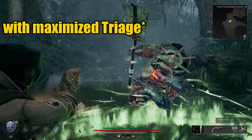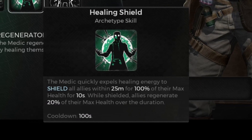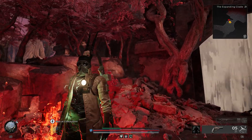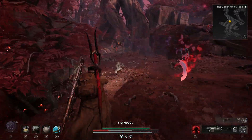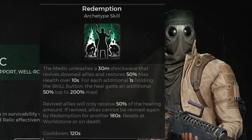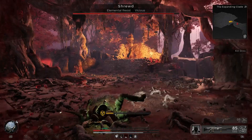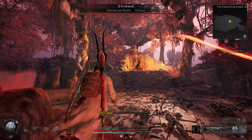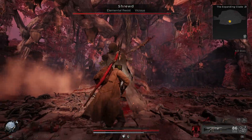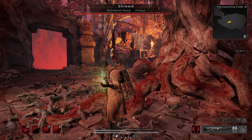Our next skill is Healing Shield. This applies a shield to the caster and allies within 25 meters for 100% of their max health for 10 seconds. During this phase, everyone will regenerate 30% of their max health. Last, we have Redemption — upon activation, incapacitated allies within 30 meters will be revived and recover 75% of their health over 10 seconds. Revived allies will receive 50% of the healing amount. The longer the skill activation is held, the greater the regenerated health, capping at 300%.